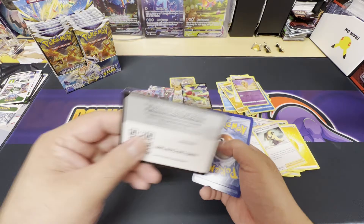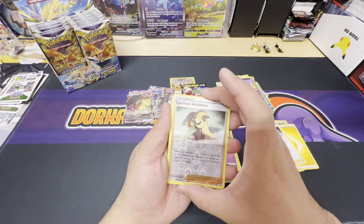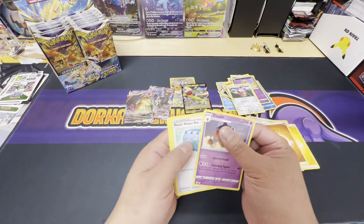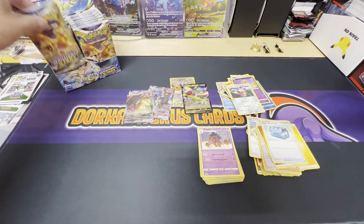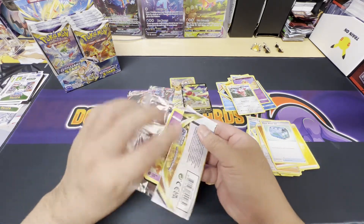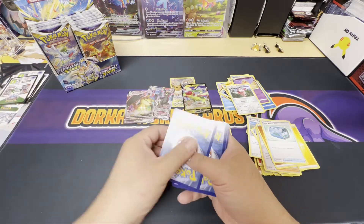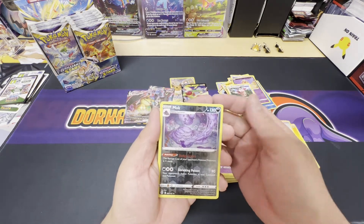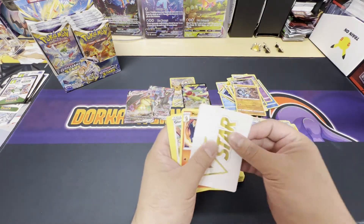Almost done with the right side. Reverse holo Cynthia's Ambition and a non-holo Wormadam. Nice hits so far, so good. But we all know what cards we're chasing here — give me that V-star. Black border — there's a chance at the V-star. There's a V-star placeholder and we got the reverse holo Muk and a holo Lucario. Not bad, not bad.